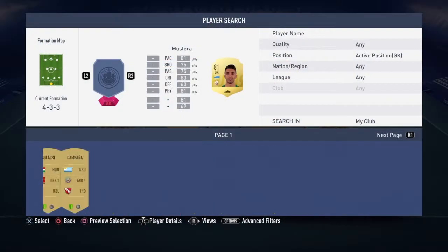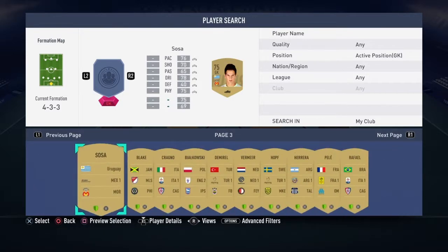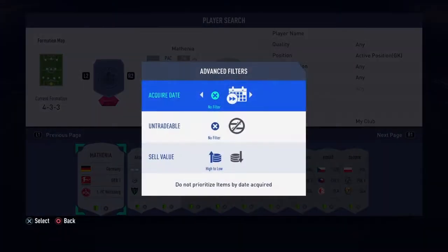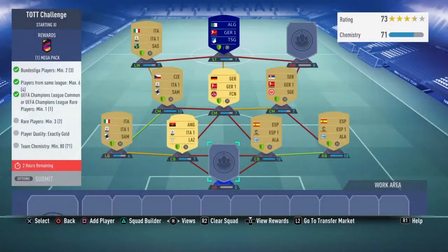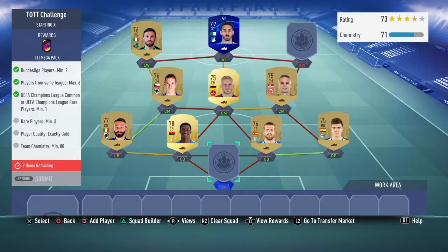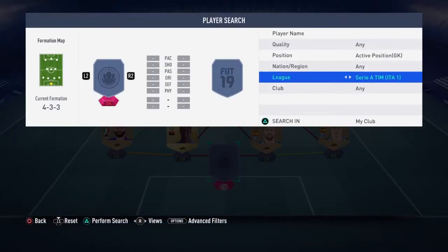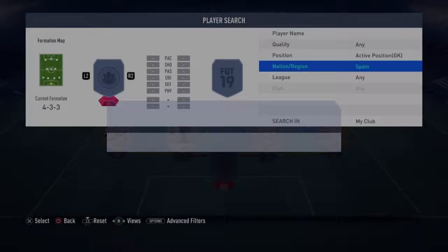Do we need any more rare players? Yeah, we need one more. So hopefully we can just chuck a rare in at the right wing and hope for the best — that's the plan anyway. Have I not got a Spanish league goalkeeper? I do not. So we need nine chem. Have we got an Italian league keeper I can just chuck in? We don't. Have we got a Spanish keeper or an Italian keeper? Nope.